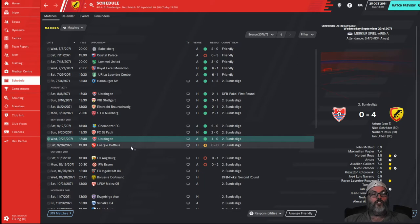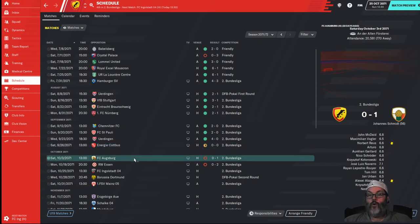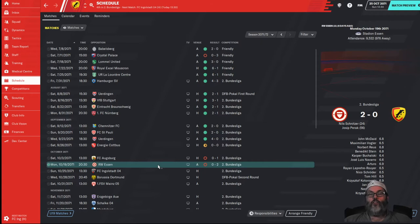Against Energie Cottbus it was a nil-nil draw — pretty evenly matched, playing our asymmetrical system. Against Augsburg we played our regular format and lost one-nil, outshot them but didn't have the possession. Then against Essen we played the new Bielsa tactic and lost two-nil.